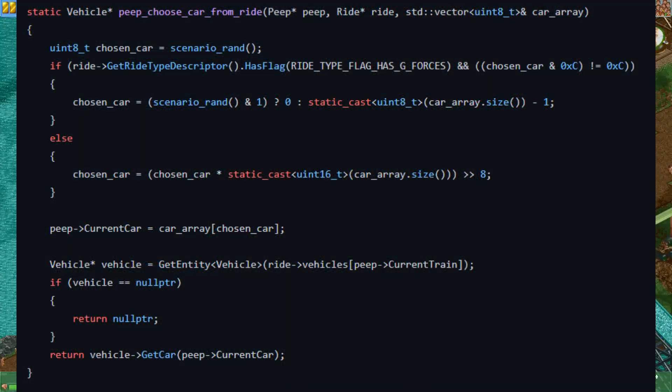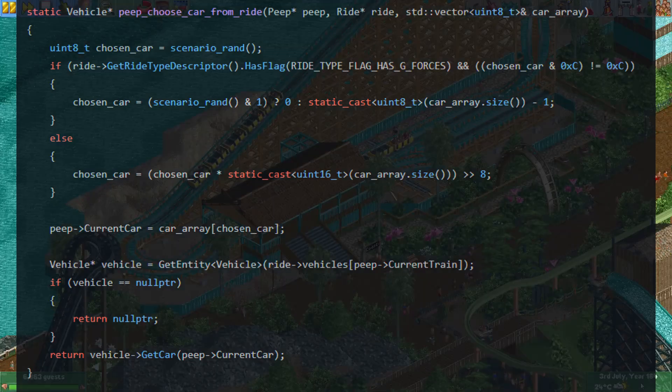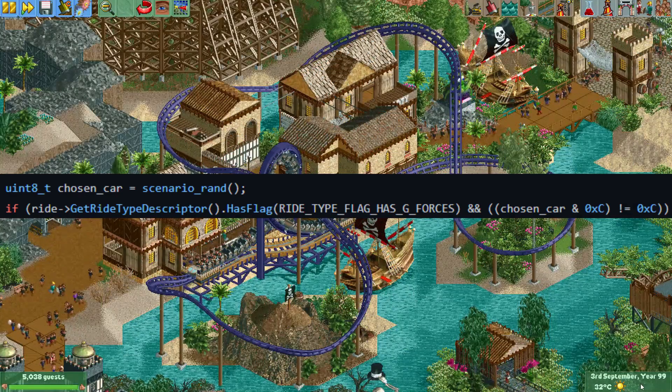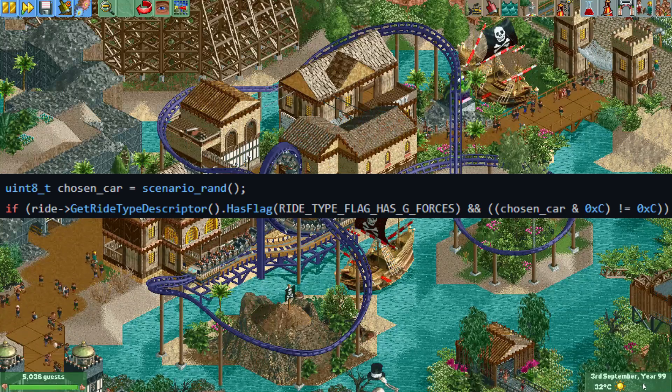When a guest enters a ride entrance, the function peep-choose-car-from-ride will be called. This function takes as one of its arguments an array with the available vehicles. The game then chooses a random number, takes two bits, and checks if they are not both one. There's a 75% chance of this succeeding.